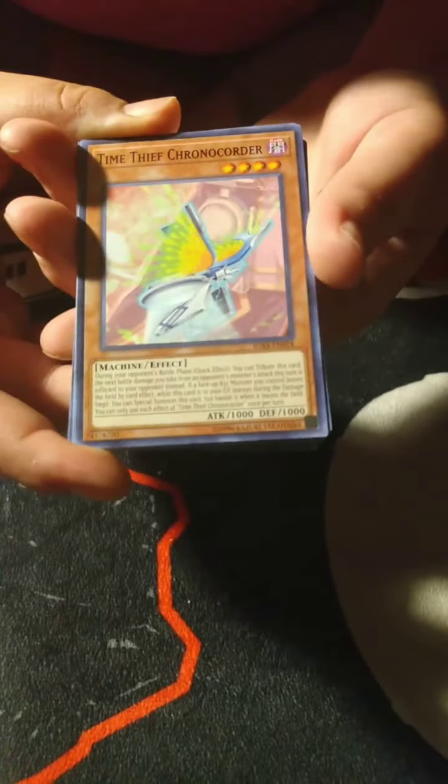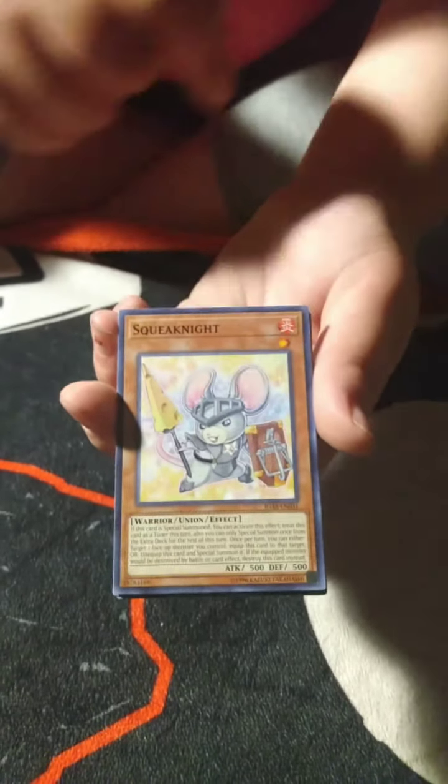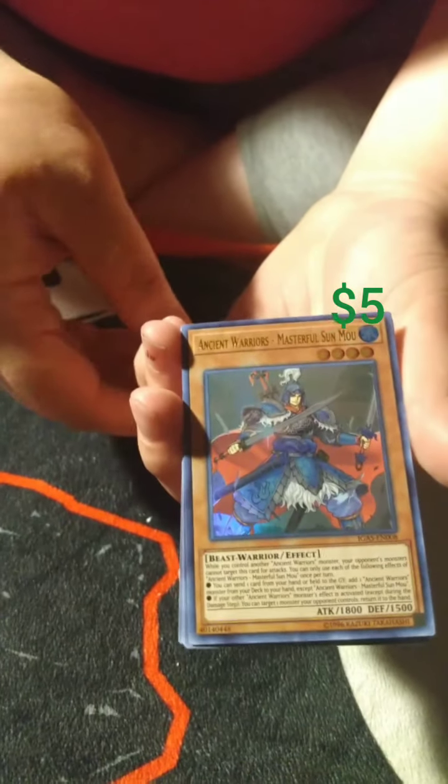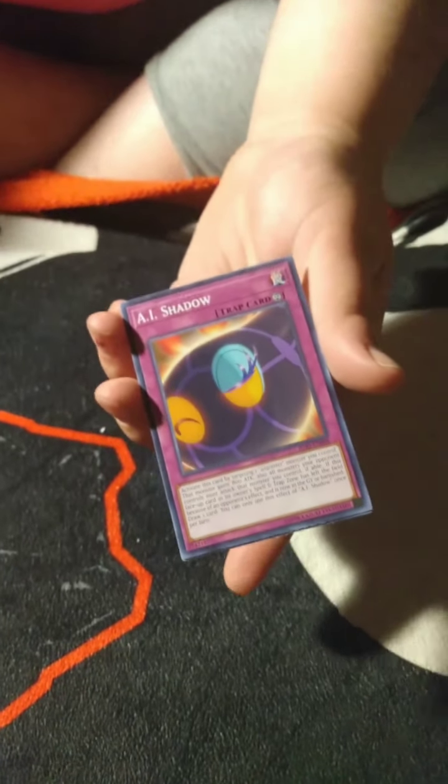Y'all better let him know the king ain't nothing when it comes to the queen! Alright, we got Time Thief, Chrono Quarter, Battle Survivor, Squeak Night — that is cute. You ever seen the show Hamtaro? Doesn't that look like a character from it? His little cheese spear is too cute. Disposable Learner Device, Ancient Warriors, Masterful Sun Moo. Then we got Plunder Patrol Booty — there's a joke in there somewhere but we're gonna keep it YouTube friendly.